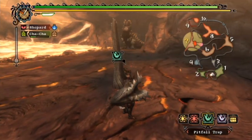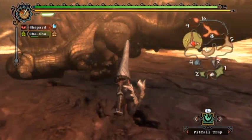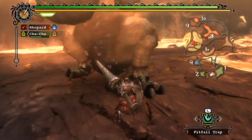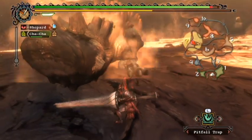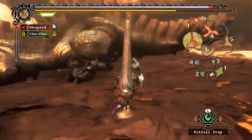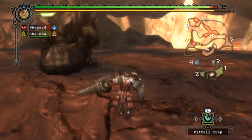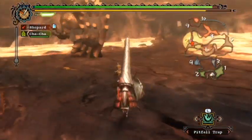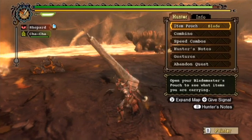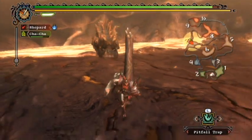I'm just going to wait for him to come out here a little bit more — I really don't want to fight him in that tight corridor. Usually it gives you enough time to re-block if you counter his fire attack, so don't be afraid to counter it. I was really hoping he'd get exhausted soon. Under ten minutes — that's not bad.